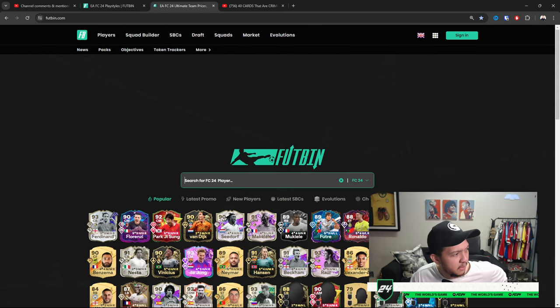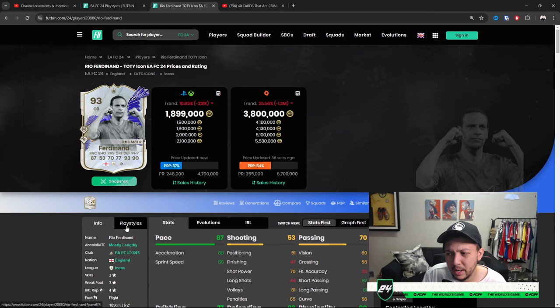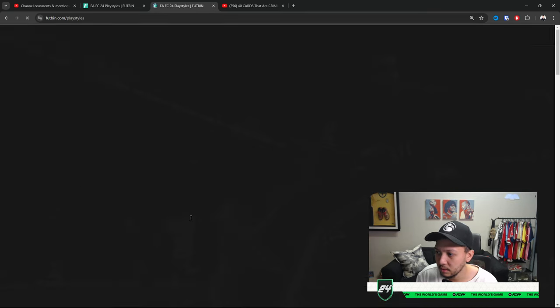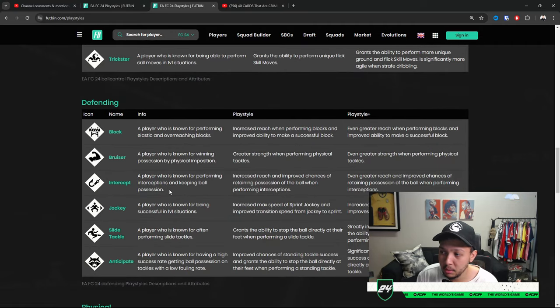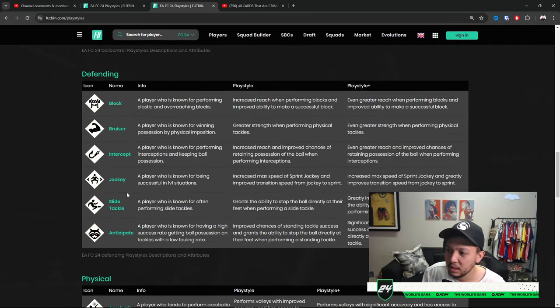Moving on to defenders. Defenders are difficult to pinpoint but the best playstyle pluses are anticipate, block, intercept, aerial, and bruiser. For defending, intercept and anticipate are probably the most important — they're about getting the ball without the tackle tax, with even greater reach and improved chances of retaining position — which is ball retention.